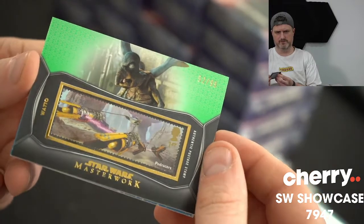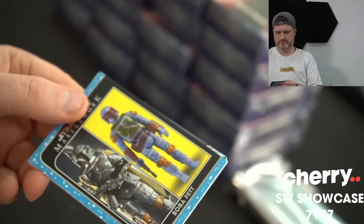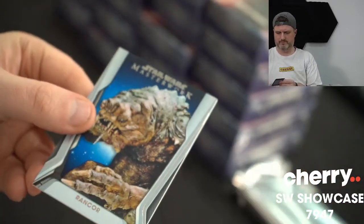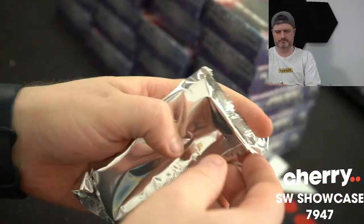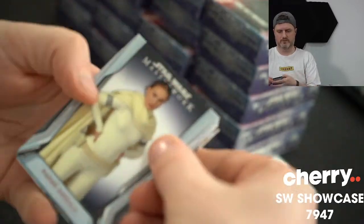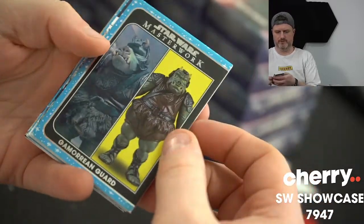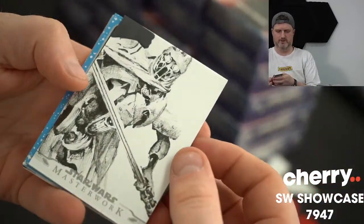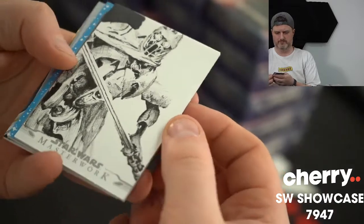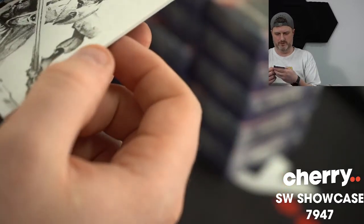Boba Fett. Rancor. Blue. Padman. Gamorrean Guard — 62 of 299. We've got our first sketch! I'm going to need you guys to help me — that is a really nice sketch. I don't know who it is but that is cool. Who is that?